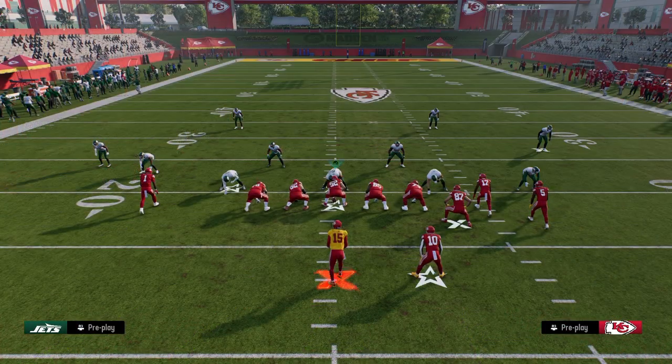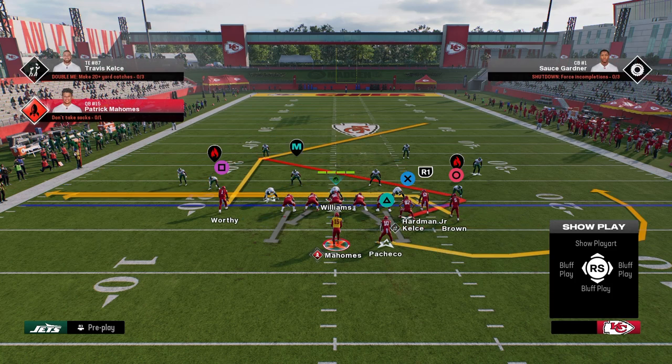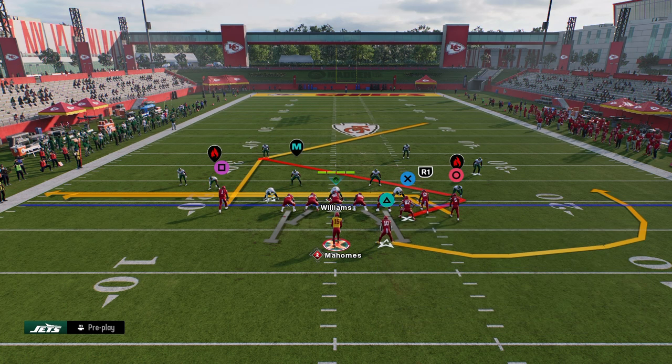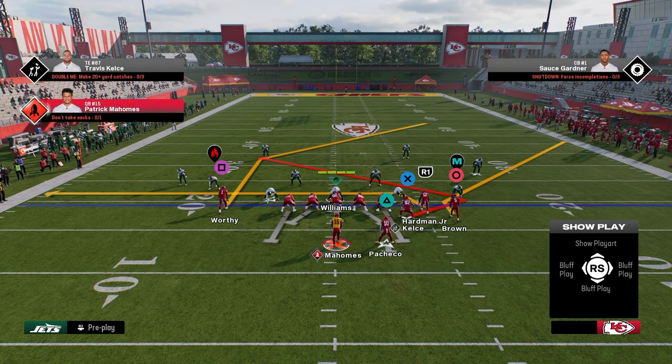The play is Wide Trail. The setup is we are simply going to put this slot receiver on a drag, put this outside receiver on a corner route and stem him all the way down. This is what it is going to look like, and then we are going to block our running back for additional pass protection.